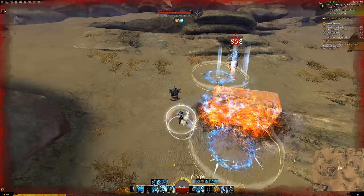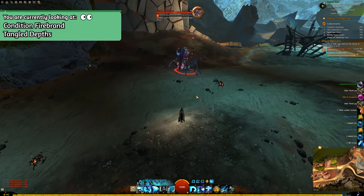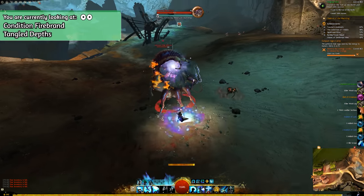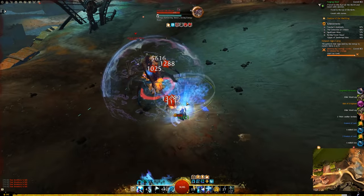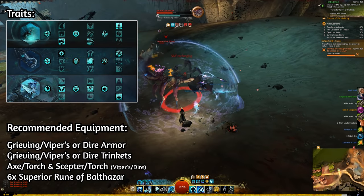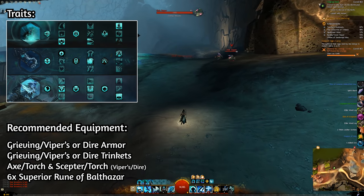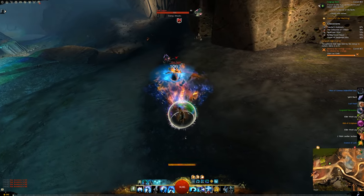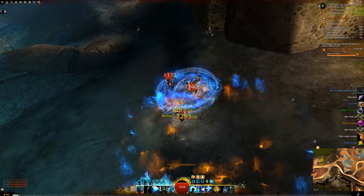For our next build, let's have a look at the Firebrand Elite Specialization. The Firebrand Elite Specialization changes your Virtues once more, and once again we want to use these Virtues as much as possible. There are Firebrand builds out there that you can use with a Greatsword and a Scepter-Focus combination. But let's have a look at another approach — a more condition-based approach to the Guardian. The Firebrand unlocks a ton of new opportunities for the Guardian, one of these being the ability to deal condition-based damage to your enemies.